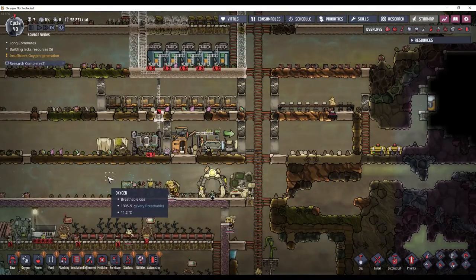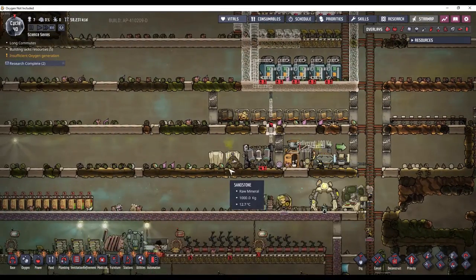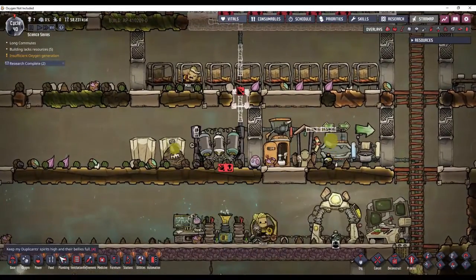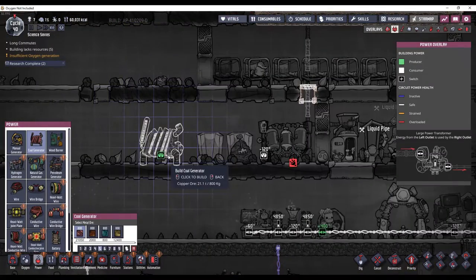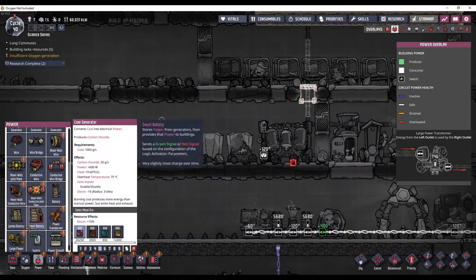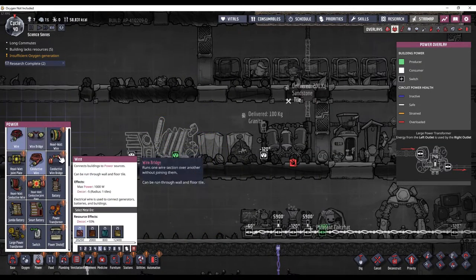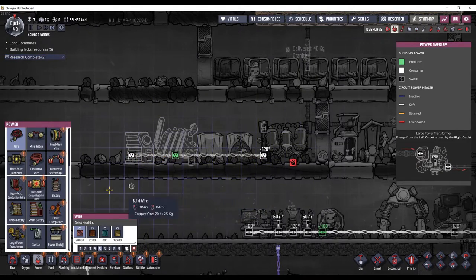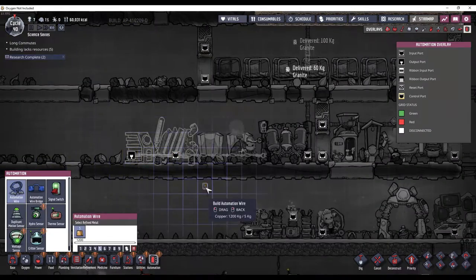We're getting very low on oxygen, so I need this to start running. This does need some power, so I will go ahead and set up a coal generator and a smart battery. We can use regular wire for this, and then automation — connect those up like that.